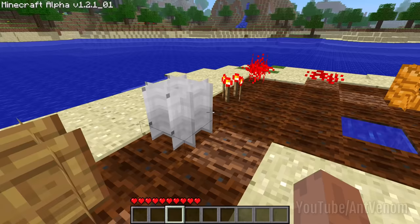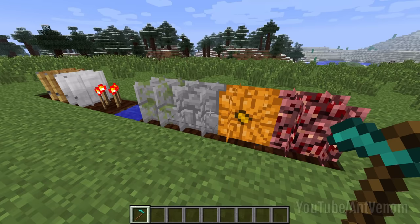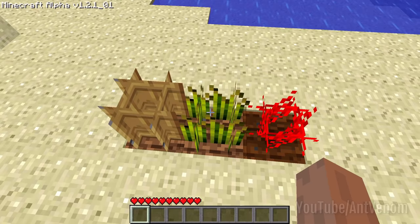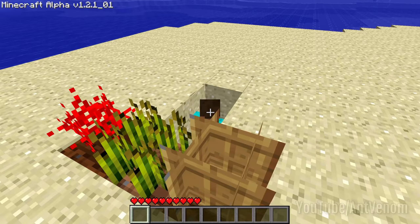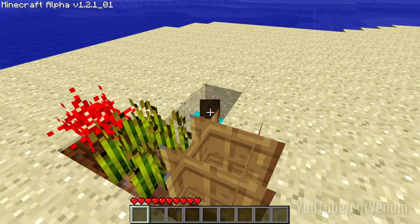Moving forward in time, throughout some of Minecraft Alpha, these were the 8 overgrown wheat textures, with them changing slightly once Minecraft Beta 1.8 was released. The reason that these textures look so funky is because they have to follow the same shape as the wheat itself, which is just a 2D image rendered 4 times, crossing through itself to give the imitation of 3D shape.